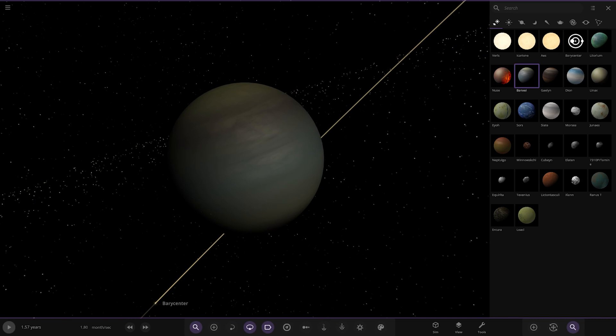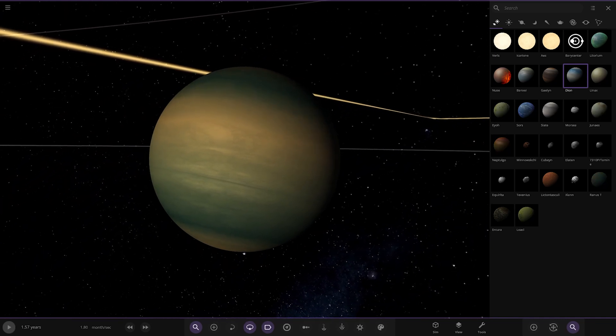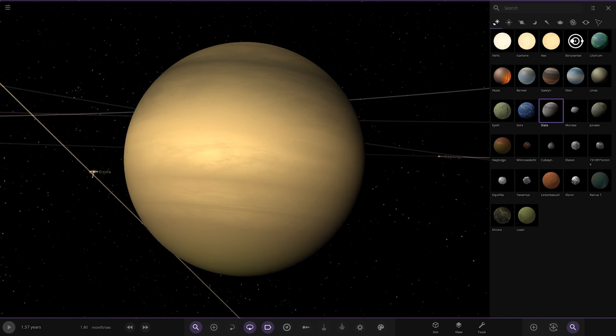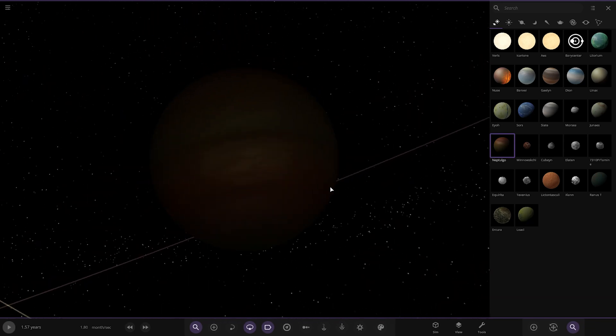Bang Z is quite large, with a substantial ring system. Next is Dione — an ice giant and the only gaseous planet orbiting Aeis. It is white with bands of Uranus-Neptune blue and has no moons. Then there's Slate — a grey mini Neptune in a tight orbit around Aeis, predominantly grey, which is where it gets its name. Finally, Neptulago is a green and brown Saturn-like gas giant orbiting Aeis, with some rings and a moon.